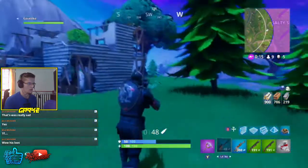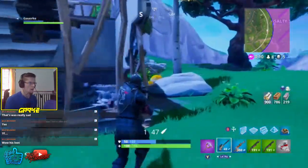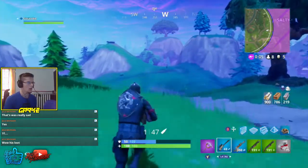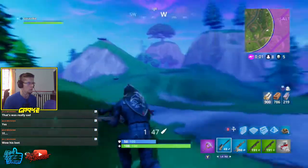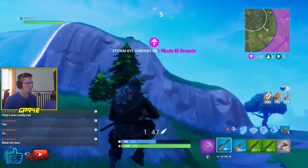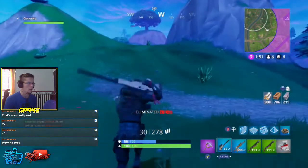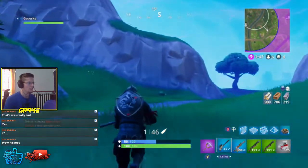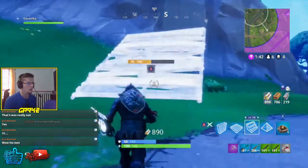It's insane that the pistol can even shoot at 250 meters. Revolver and hand cannon: falloff begins at 35 meters, reduced to 70% at 60 meters, reduced to 40% at 85 meters. Assault rifle and burst assault rifle: falloff begins at 50 meters, reduced to 80% at 75 meters, reduced to 65% at 100 meters.